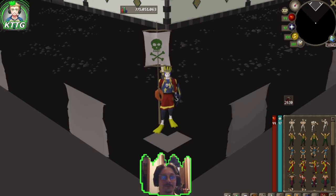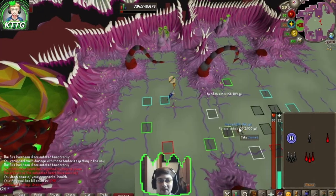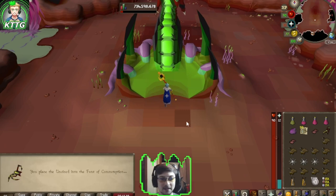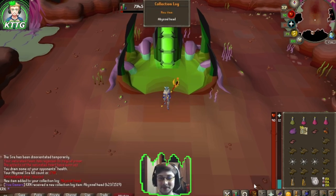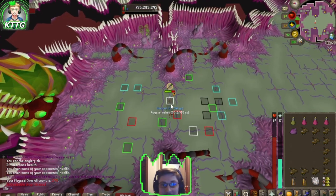The first task in our new progression video: 212 abyssal demons in the abyss. That's unsired number four, and hopefully that gets us the collection log. We use our unsired and we get the abyssal head — let's go! That's six out of nine items on our abyssal sire collection log.